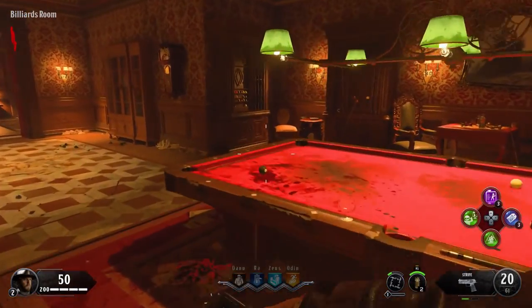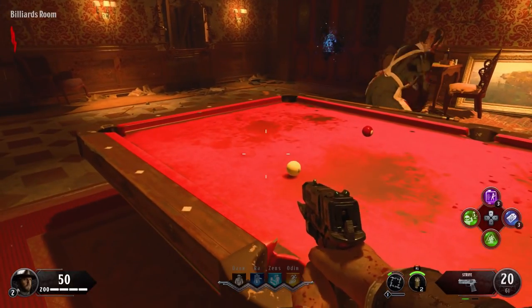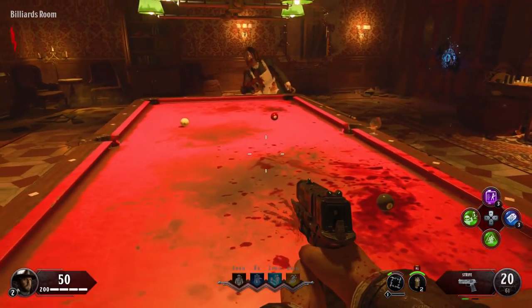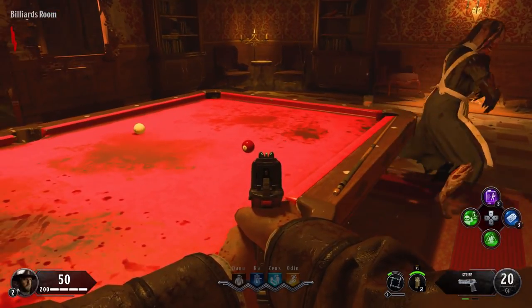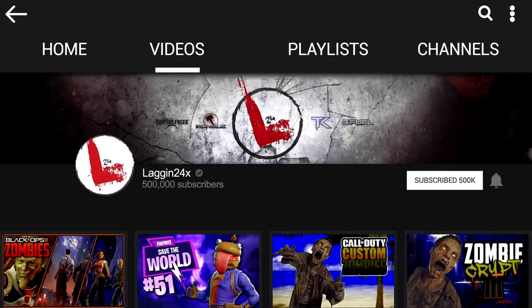Welcome back to the channel. My name is Laggin and today I'm going to be showing you guys a really cool little easter egg you can do in the billiard room on the new map, Dead of the Night.